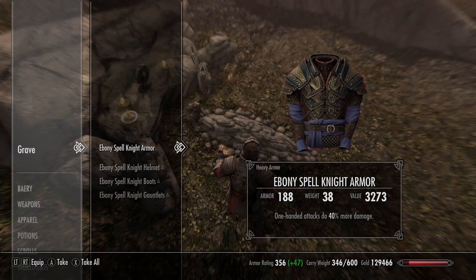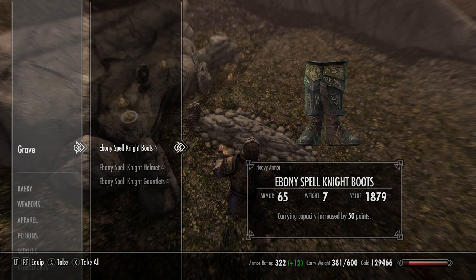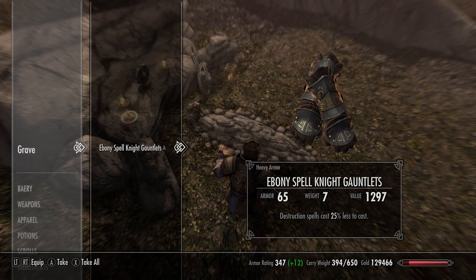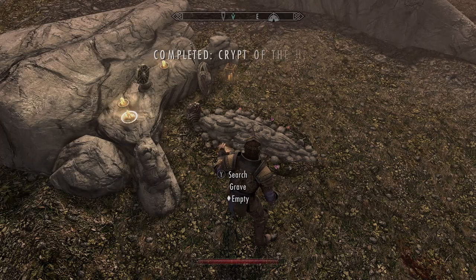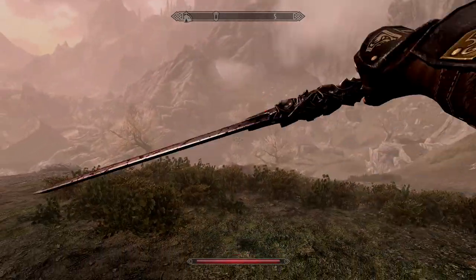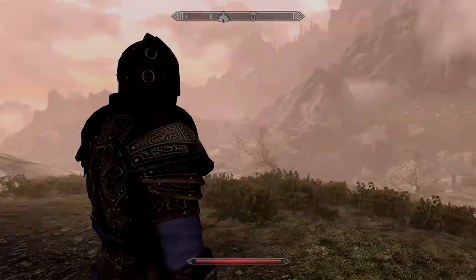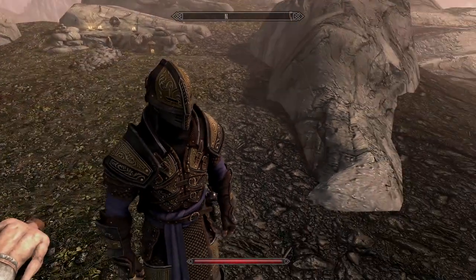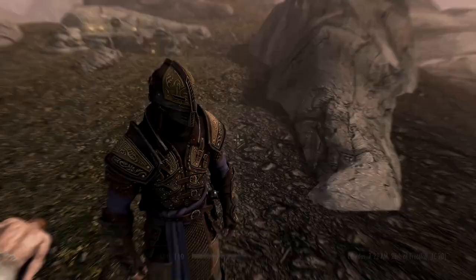Finish him off and go back to the graveside to pick up the armour set again with a completely different set of perks: the main armour gives 40% more damage with one-handed attacks, the boots give 50% extra carry capacity, the helmet gives 70 extra magicka points, and the gauntlets give 25% extra destruction magic. So you're effectively choosing between a restoration-style battle mage or a more destruction-led battle mage — I'd go for the destruction one.